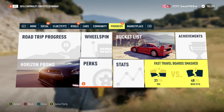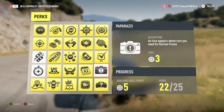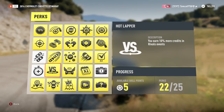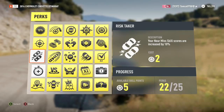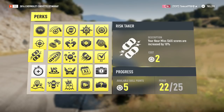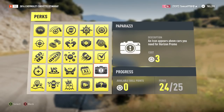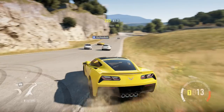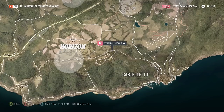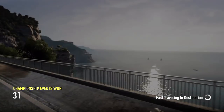Okay, perks — I'll get the Hang On perk and the Risk Taker perk. Just one more to get and we will have every last perk unlocked. Just one more race and this championship will be finished.